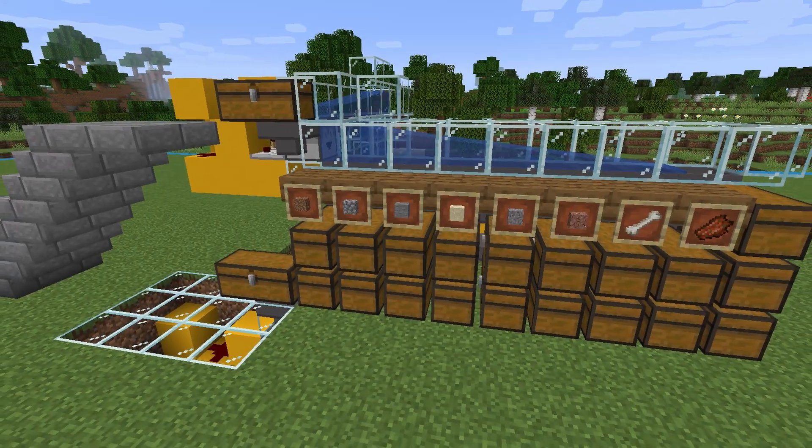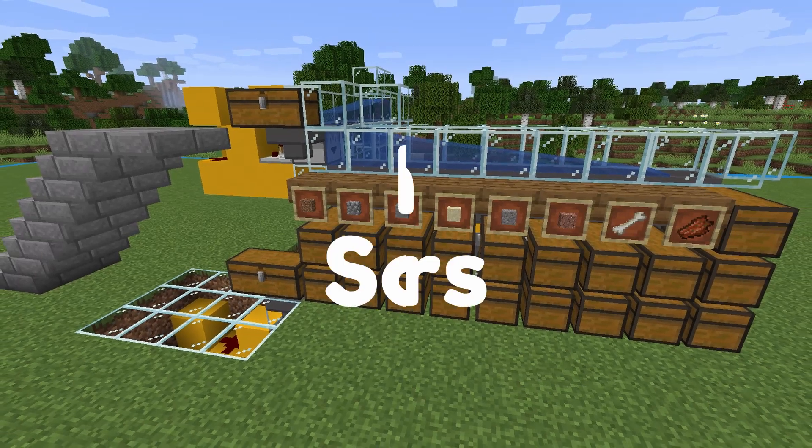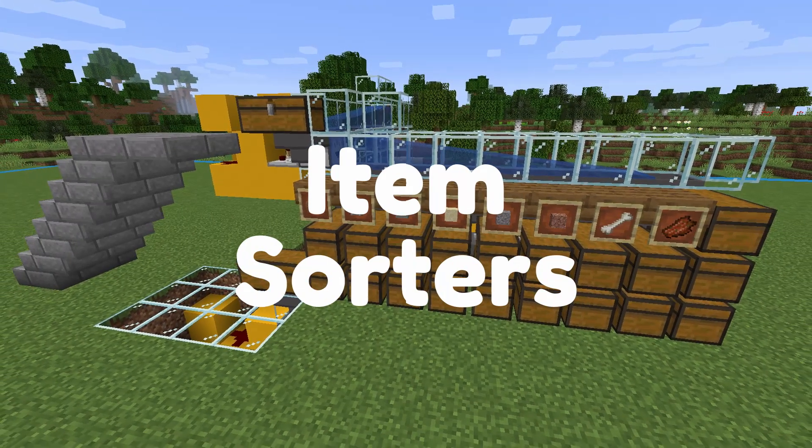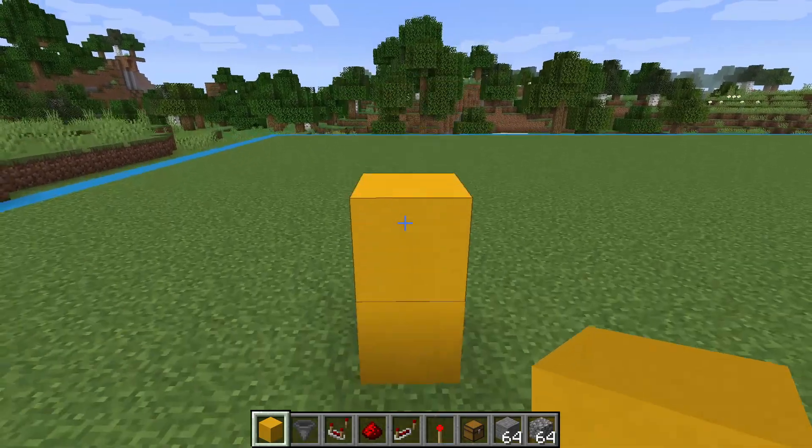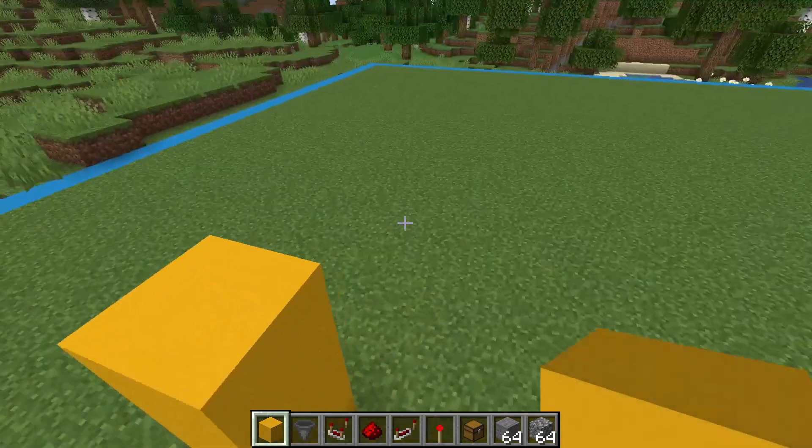Hey everyone, it's Casual and we've got another tutorial for you today. We're gonna go over everything you need to know about item sorters. To get started, let's place a couple of placeholder blocks so that we can put hoppers facing forward.